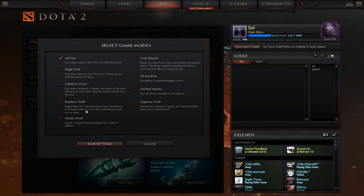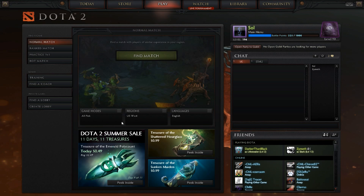And then to reselect it, just go back in there and click there again and save settings. There we go — there's All Random Deathmatch, one more time. So that's the second way to do it, just go through the game modes.